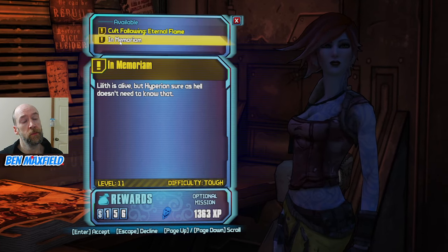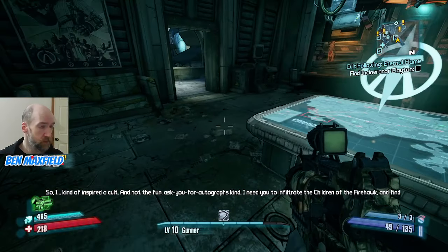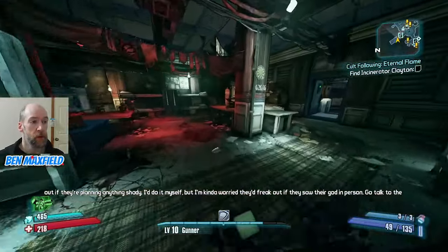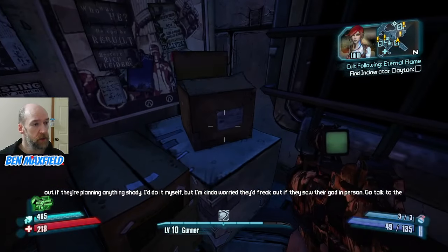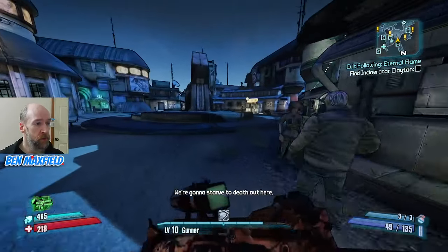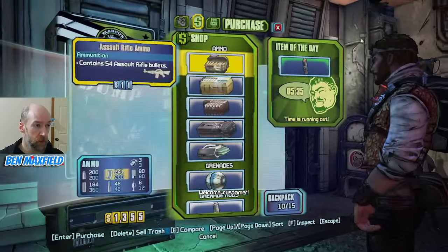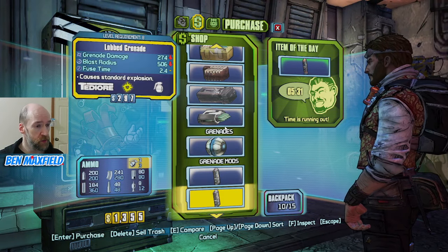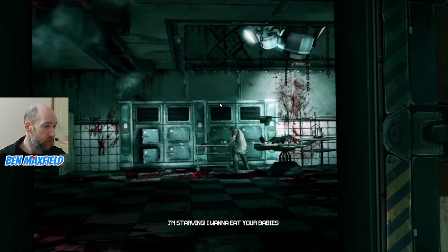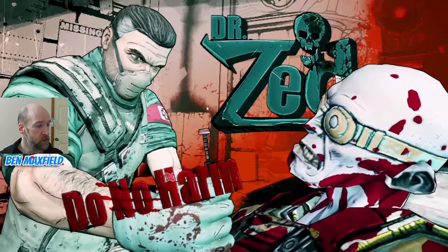We've got Cult of the Eternal Flame and In Memoriam missions — these are level 9 and 11. Let's go ahead and grab those. In normal mode the mission levels are all fixed, unlike Ultimate Vault Hunter mode where mission levels are set when you accept them. So there's no real penalty for accepting these missions all at once. I did make that mistake in Ultimate Vault Hunter — I accepted missions I didn't do until later, and the levels were locked in much lower than when I actually went to complete them.